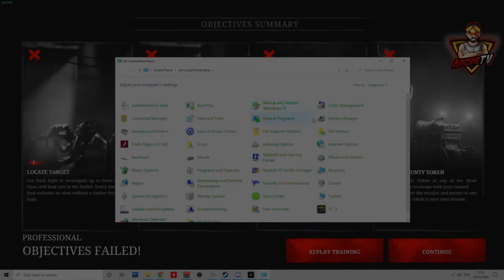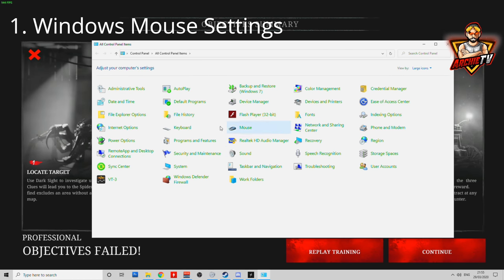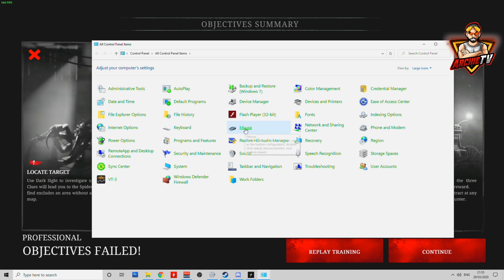Open up your control panel. I don't know how the other Windows versions work, but this is Windows 10. Go on your control panel and then go on to Mouse.